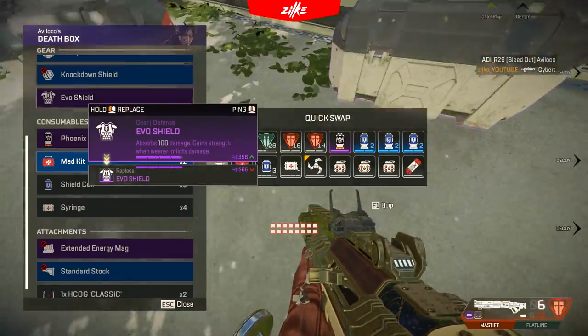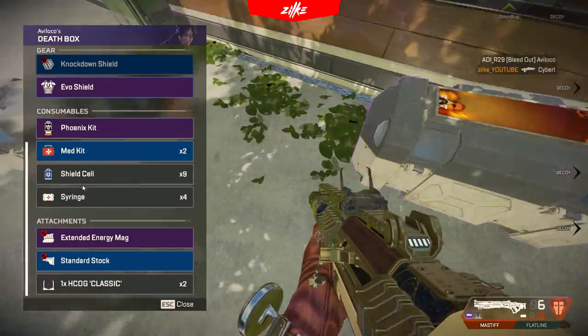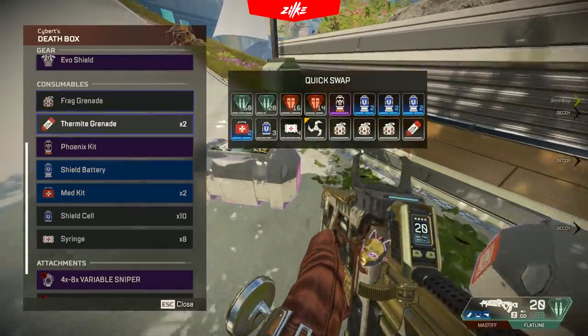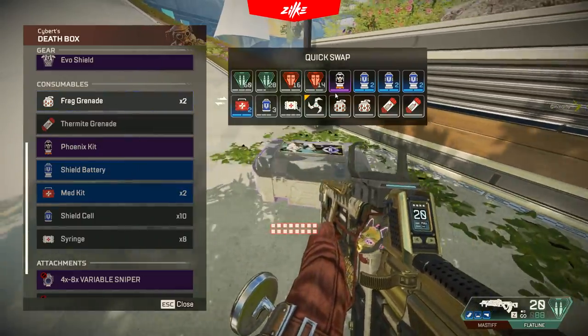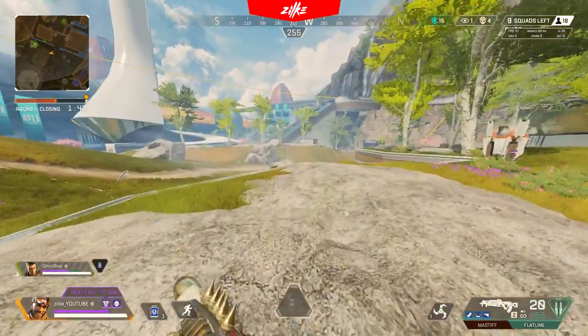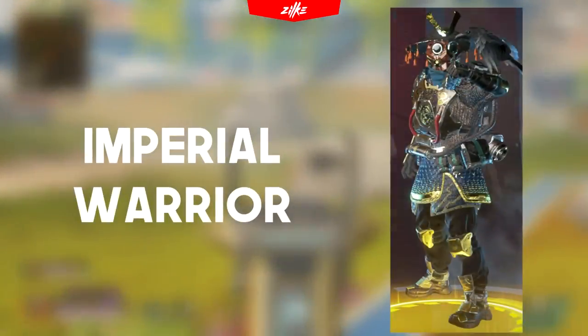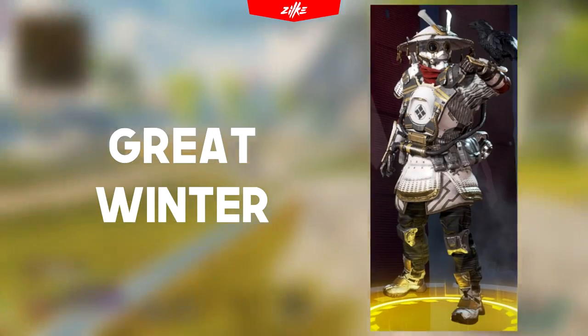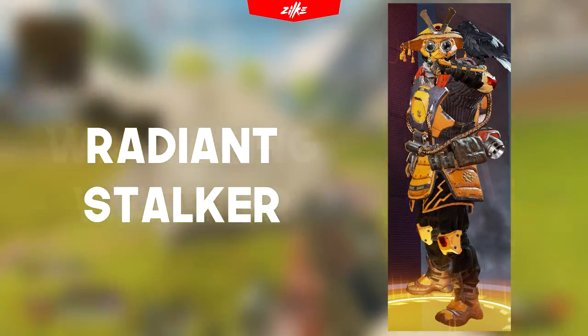Usually there are some legendary skins that I don't like for legends, but to be honest there aren't any skins for Bloodhound that I don't like. So let's get right into the skins that I have mixed opinions for. Those skins are Imperial Warrior, Royal Guard, and their recolors Great Winter, Radiant Stalker, and Wandering Warrior.